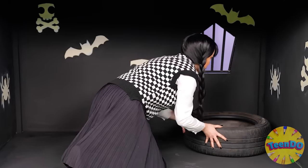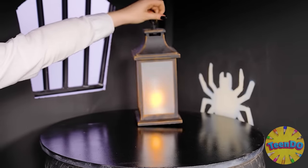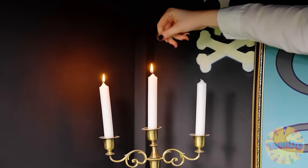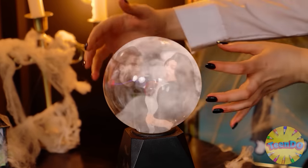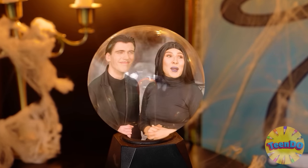Wednesday decided to do furniture next. A table made of tires decorated with an old lantern, skulls, and plants. And another table with an antique candlestick. Where without an atmospheric garland? And spiderweb — where's the spider? It's hard to imagine this place without a fortune-telling ball. She has an interesting way of communicating with relatives. Yeah, say hi from us too.